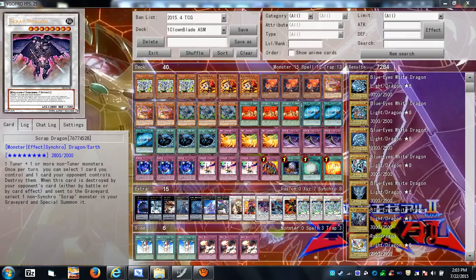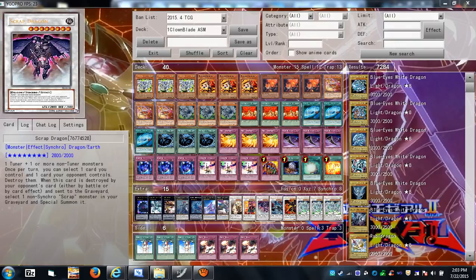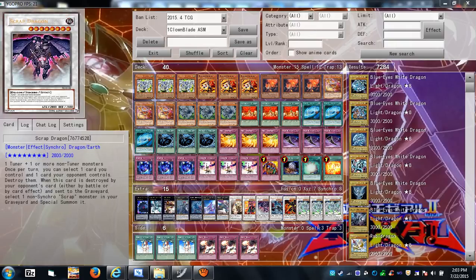Scrap Dragon — once per turn, target a card you control and a card your opponent controls and destroy both. So if you have a set MST and your opponent has a monster, use Scrap Dragon's effect targeting the MST and their monster, destroying both — the MST serves a purpose and you clear their monster. Then you can attack for 2800.